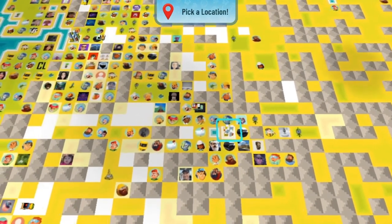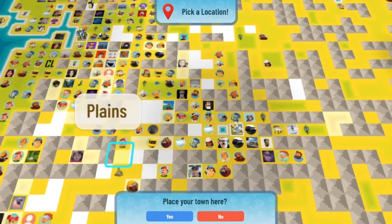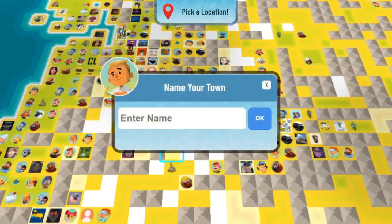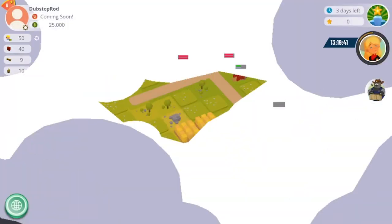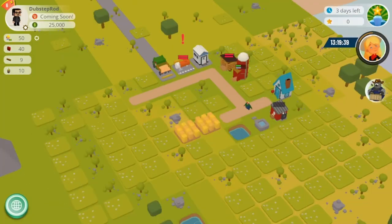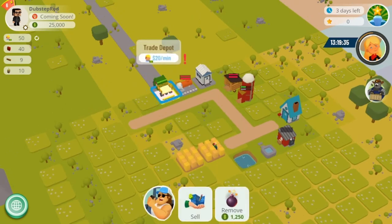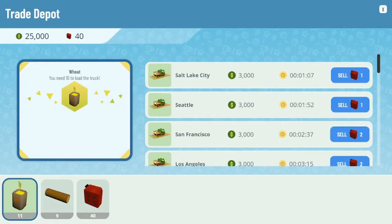Once you find a location that seems good, you can start your town and give it a name. The first thing you should do is click on your trade depot, which will show you how long it takes to sell to the nearest city and how much gasoline it's going to use. As long as you're using only one gasoline per sale, you should be fine.